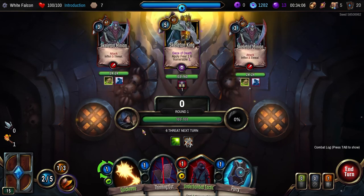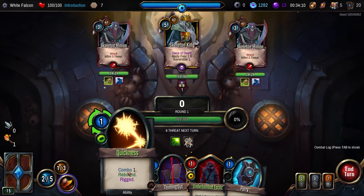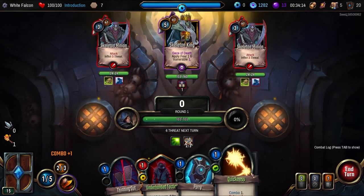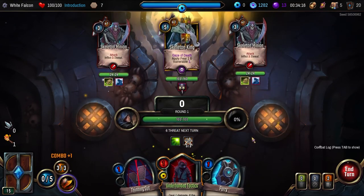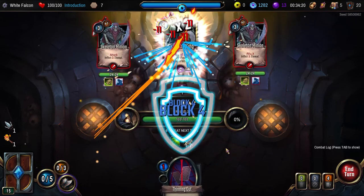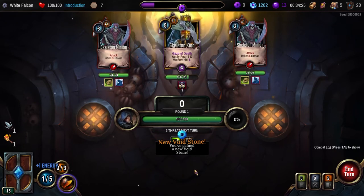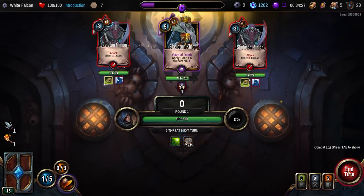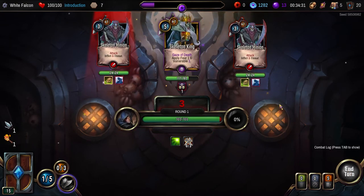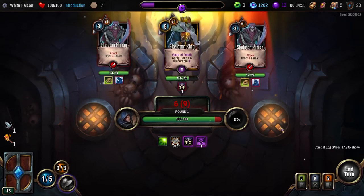Wait — are we becoming vulnerable because of that? Was that our fourth card or something? We're going to combo, we're going to combo, we're going to get rid of this card, and then we're going to hit for a lot of damage. New void stone unlocked. We're going to get a little bit more energy, and then we're going to get heaps of threat, we're going to get feared, and things have gone bad.